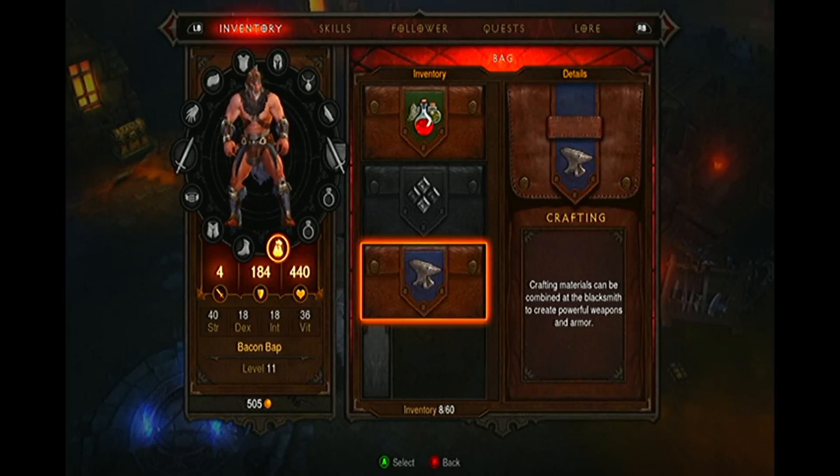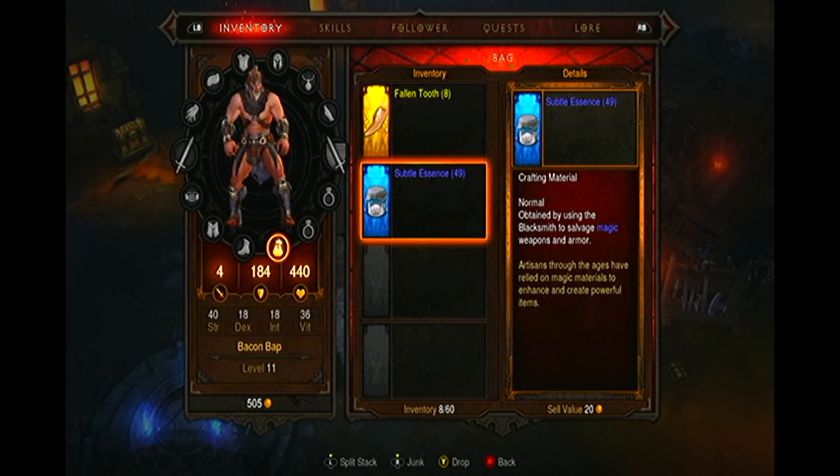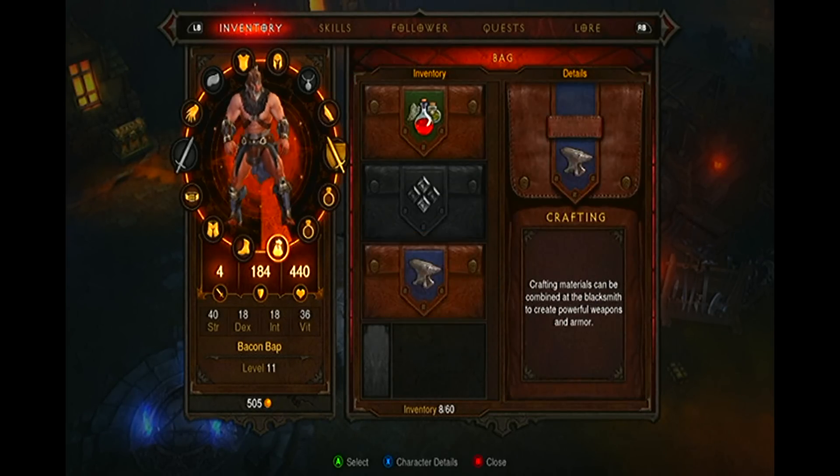In keeping with the preparation is key motto for Diablo 3, early on you will likely find a stockpile of magic items before you even gain access to the blacksmith. These pieces of weapons and armour are represented by their blue or orange backgrounds. If you find them but have no use for them, do not sell them for a miniscule amount of gold. Instead, keep them in your stash outside of the inn. When you unlock the blacksmith, you can take them out of your stash and salvage them. The materials you gain from salvaging will become priceless when the time comes to craft new gear.